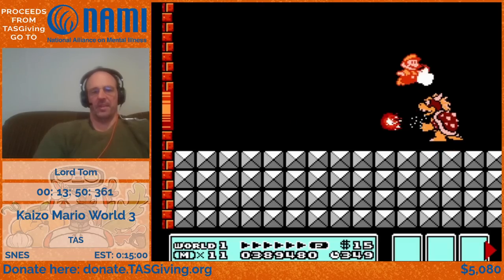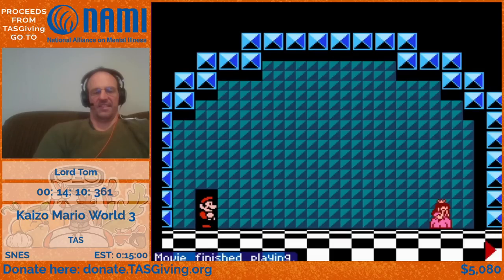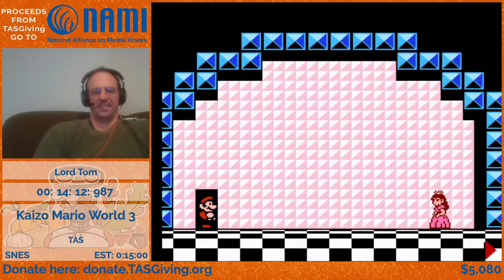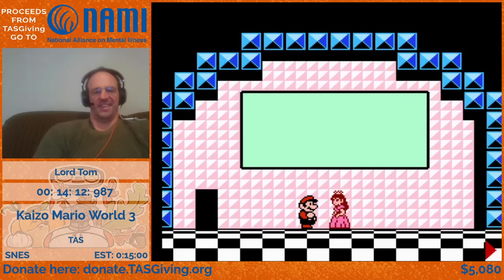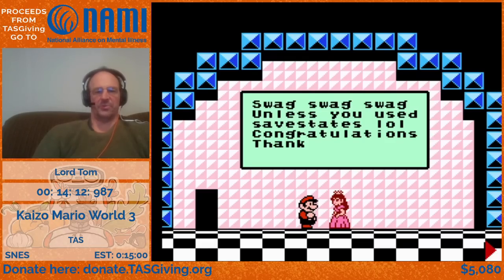The big thing here is just manipulating Bowser to take a bunch of small jumps so we can kill him before he takes a big jump, make him drop off screen quickly, and end the game faster. And there we go! I may have used some save states, so no swag for me.